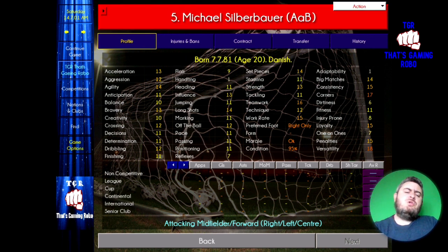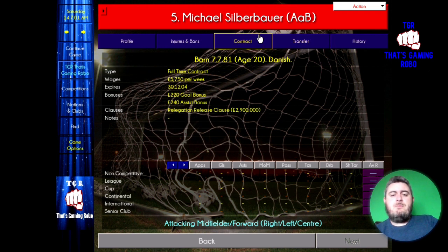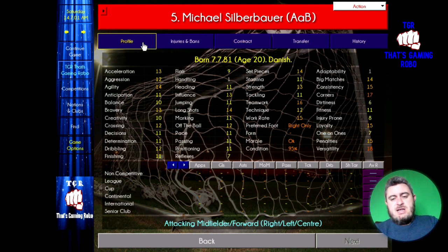Let's have a look at the two strikers, starting with Michael Silberbauer. Michael is 20 years old, playing over at AAB. He can play attacking midfield as well as striker, but I've selected him as part of my two-man strike force. He's valued at £6.25 million and getting paid just under £6,000 a week. He does have a relegation release clause, but AAB are not a team that's going to get relegated any time soon. Michael's potential ability is 165, so he can develop into a really solid striker as well as an attacking midfielder.